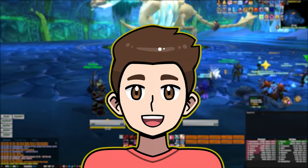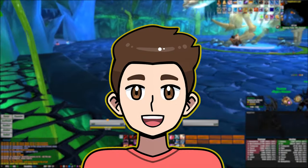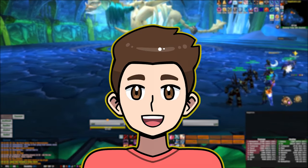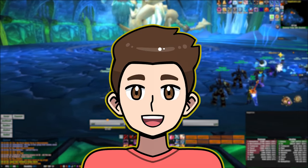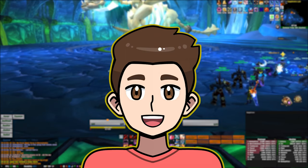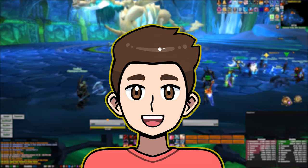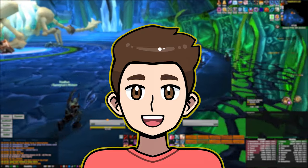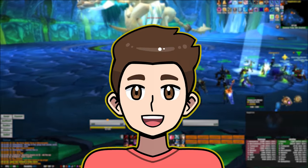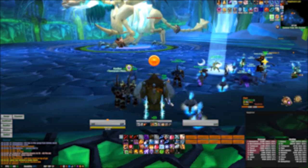Hello everybody, Tommy Ruin here and welcome back to another build video. In this video I'm going to be going over the Moonkin build that I've been using recently in Project Ascension. It deals really nice damage, has a really fun play style and it also brings some nice buffs to your raid group, so it's definitely one to look out for if you're playing on free pick servers and also on draft mode.